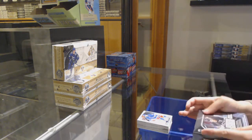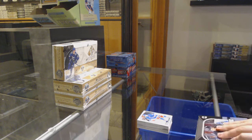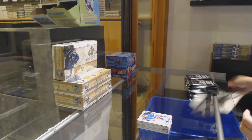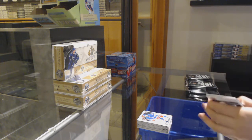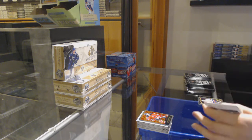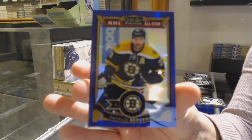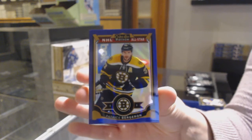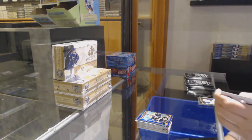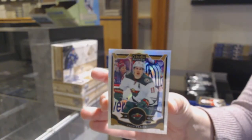Now on to your Platinum box. Retro for the New Jersey Devils, Adam Henrique. Rookie for Vancouver, Jared McCann — and a purple! Number 25, Patrice Bergeron. Purple. Rookie of Shane Prince, and a White Ice numbered to 199 of Zach Parise.